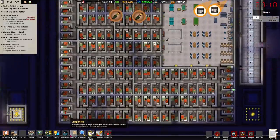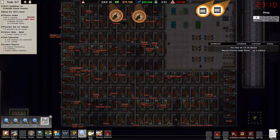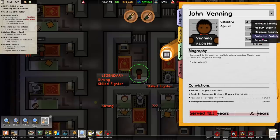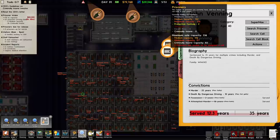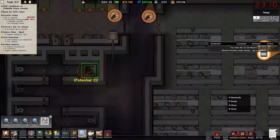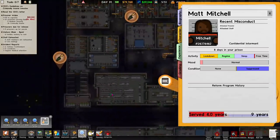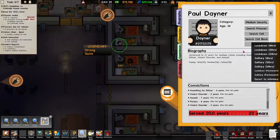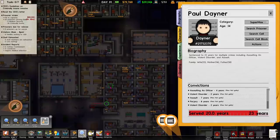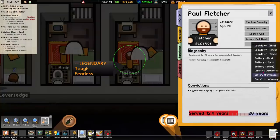We've got any legendary prisoners? I could just slap a supermax jacket on them, ship them out, and see what the problem is. Let's go to the intelligence tab. There's our legendary prisoner — he's not that dangerous even though he's legendary. I'll slap the jacket on him and get him out of there. We've got potential — confidential informants. There we are. Let's go ahead and slap a maximum jacket on him.